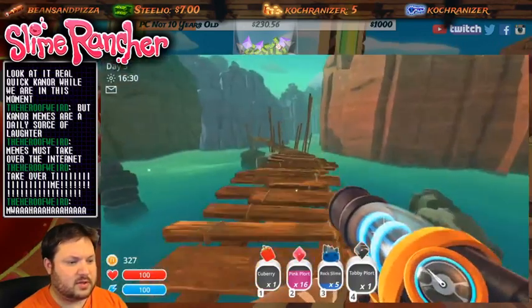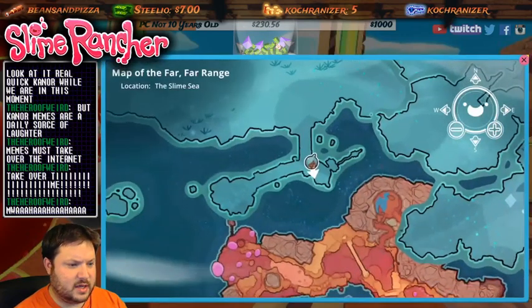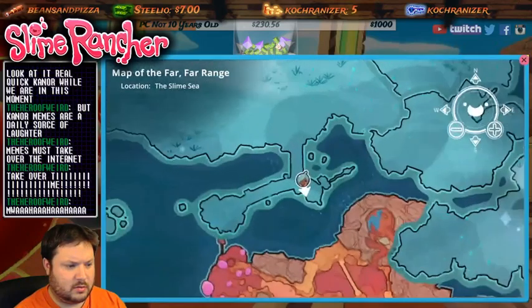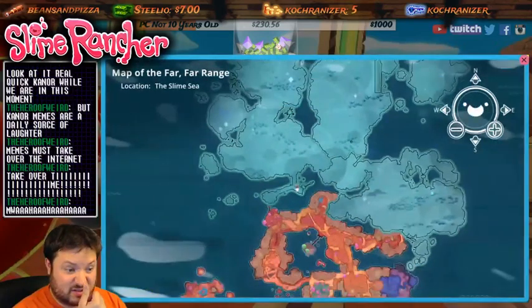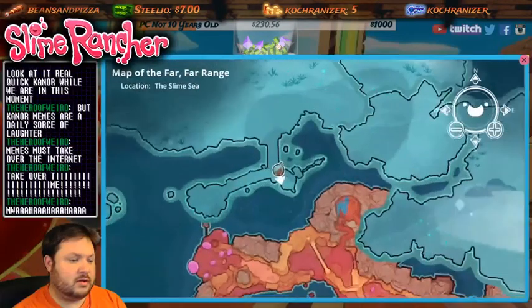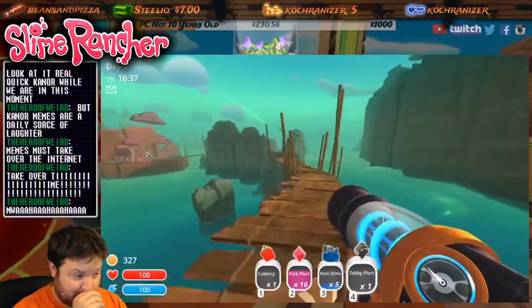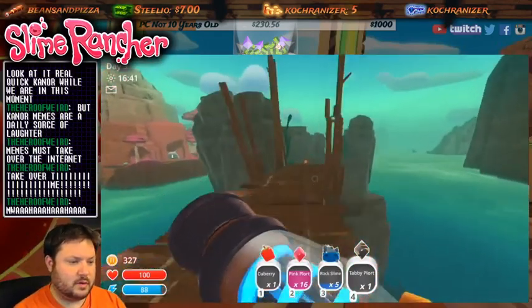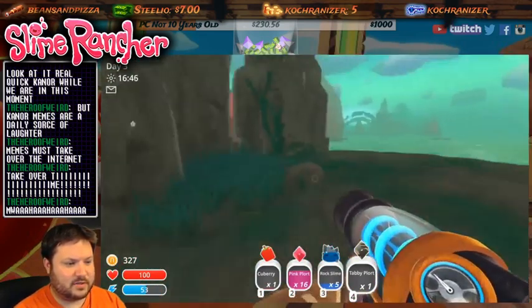There is nothing over here anymore - this is the end of this little area. I've got to get the key to go on to this whole area that's unsearched. Let's go back and keep doing the same thing over and over again - sell and harvest and all that good stuff.